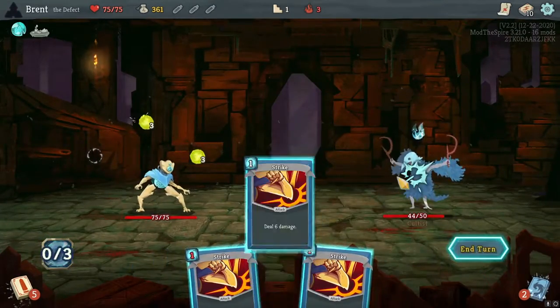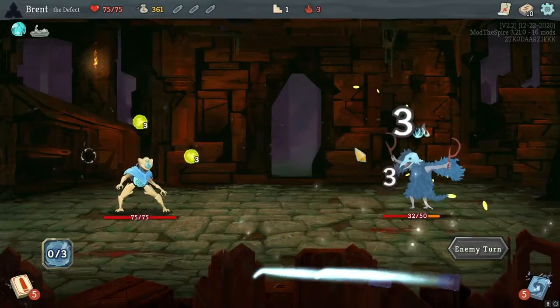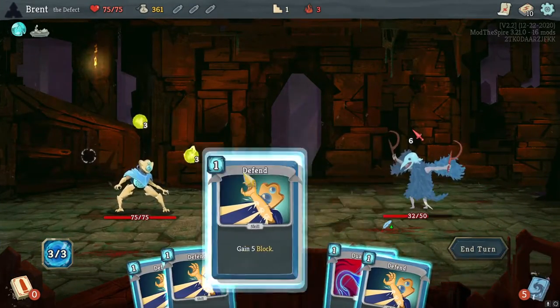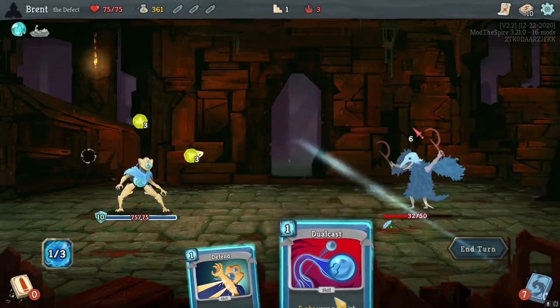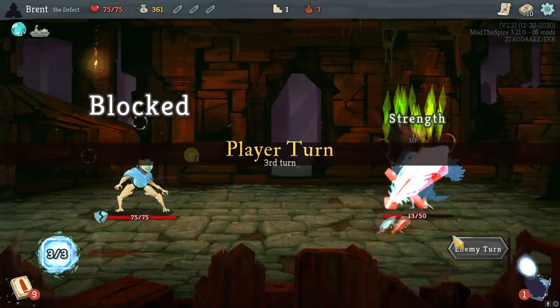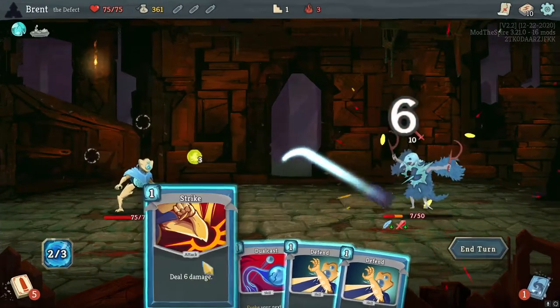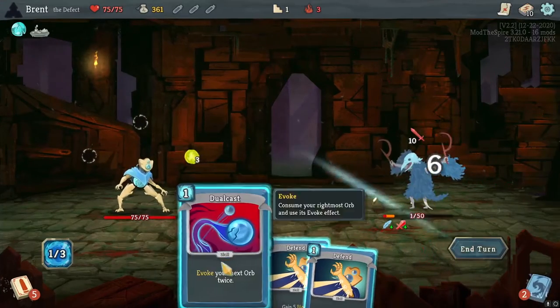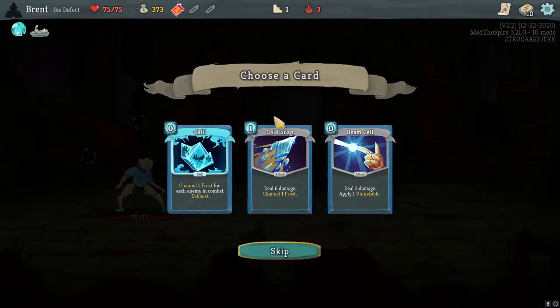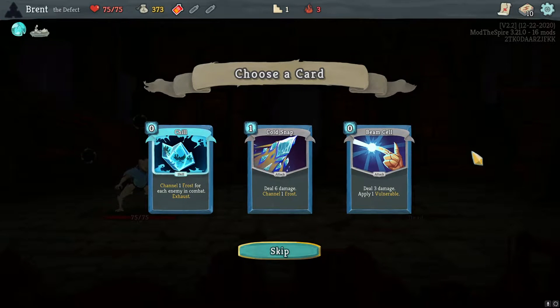So, Defect here — I like the Defect a lot, even though I have not that great of a track record with him currently. I do enjoy him. He is interesting — the orbs always end up with fun synergistic builds. I just need to remember to pick up damage, because I think that's my downside — he's a little bit slower than some of the other characters we play.